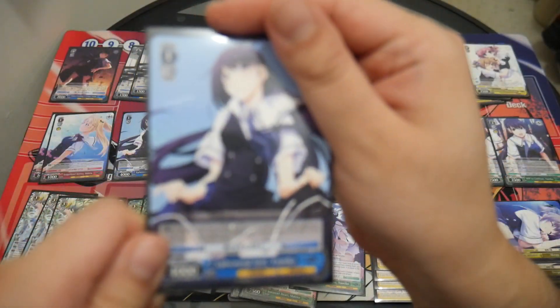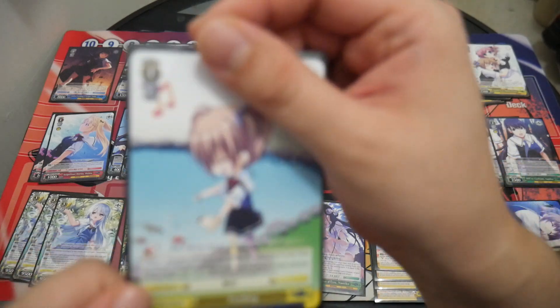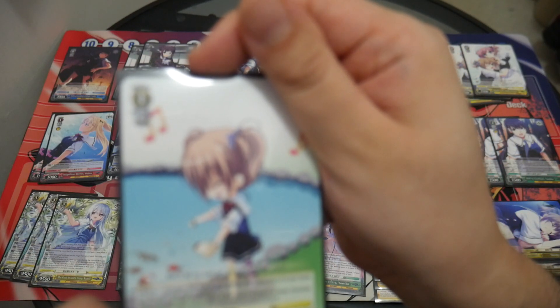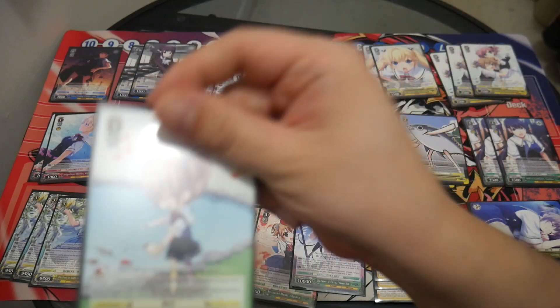Two copies of Infernal Yumiko, which is your early play bottom-deck bomber. Four copies of Feeding: pay one, choose a Grisaia character in your waiting room and return it to your hand, put this card into your memory, then reveal the top card of your deck — if it's a level 0 or lower character, put it into stock.